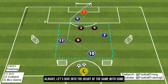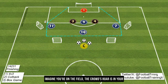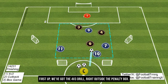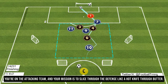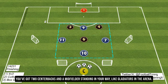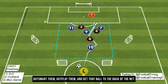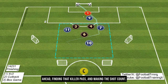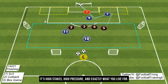Let's dive into the heart of the game with some drills that'll sharpen your skills and get that adrenaline pumping. First up, we've got the 4v3 drill, right outside the penalty box. You're on the attacking team, and your mission is to slice through the defense like a hot knife through butter. You've got two center backs and a midfielder standing in your way like gladiators in the arena. Your goal: outsmart them, outplay them, and get that ball to the back of the net. This isn't just about fancy footwork — it's about thinking two steps ahead, finding that killer pass, and making the shot count.